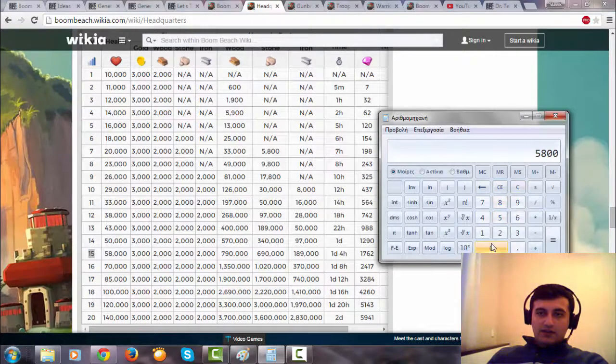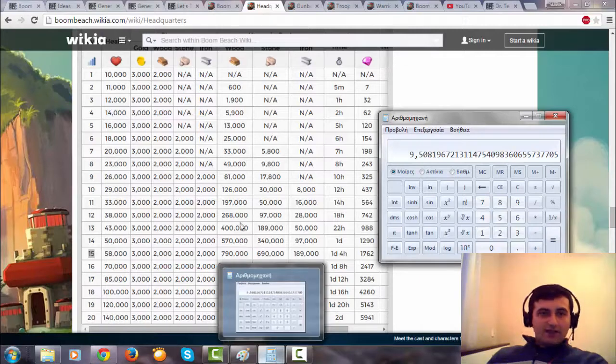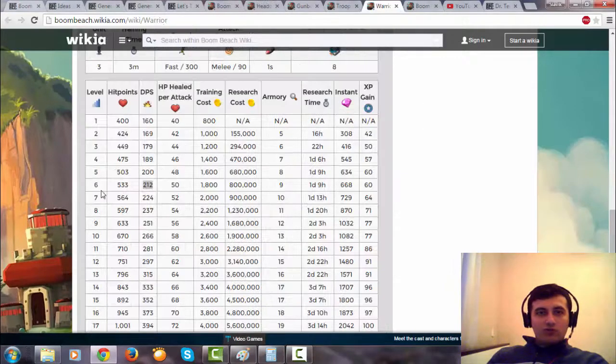So if you attack someone who has 58,000 life and a level 15 headquarters, you do the same math: 58,000 divided by 6,100 is nine and a half hits — it should be good. To have level 9 warriors at level 14 headquarters, I think you need a level 12 armory. I'll check it later. This is the way I do stuff — until my warriors reach headquarters 19 or 20, maybe, I always go to the Boom Beach wiki, see the DPS, open calculator and do calculations before attacks.